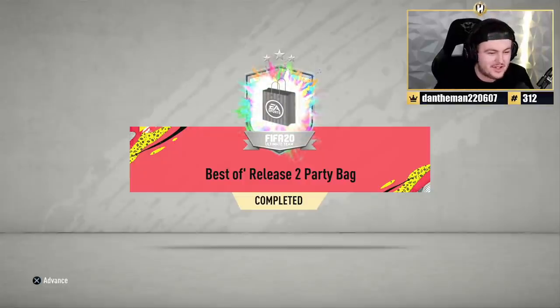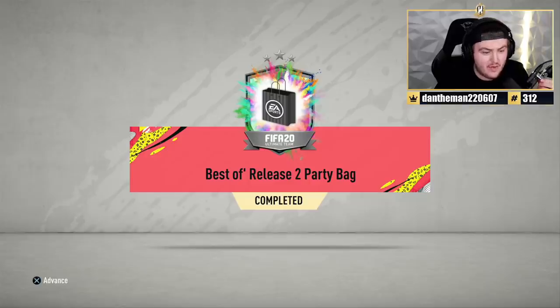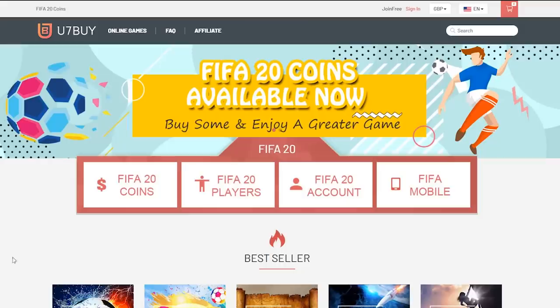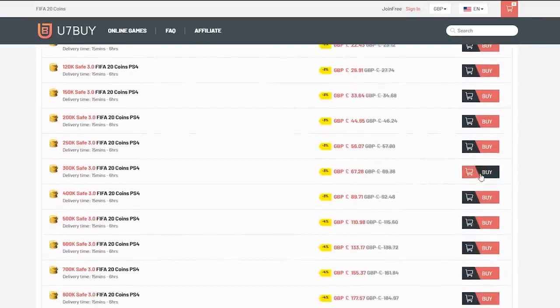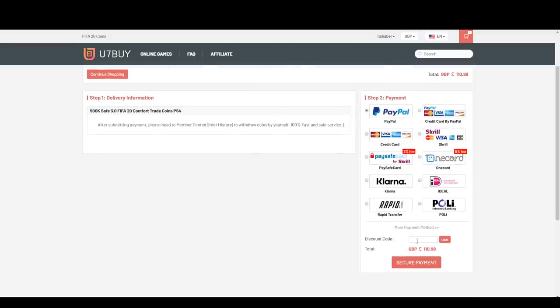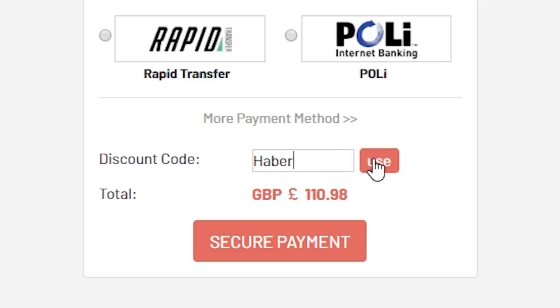EA dropped the best of two release party bags. This one contains Fut Birthday, Road to the Final, and Future Stars. For cheap, fast, and reliable FIFA 20 Ultimate Team coins, check out u7buy.com and use code HABER to get yourself 5% off all of your orders.